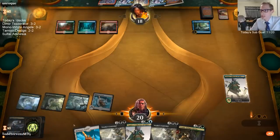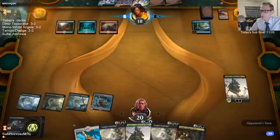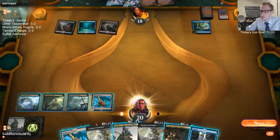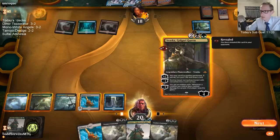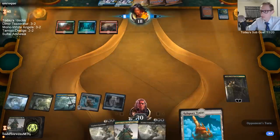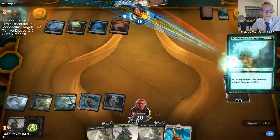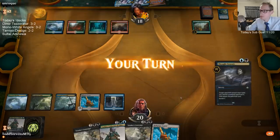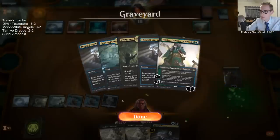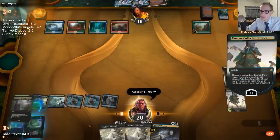Vraska Golgari Queen can destroy the Ascanta. Man, why can't you draw these Shivan Fires instead of having them right at the spot to get rid of them? Those are just dead cards. Goblin Ringleader is back. Trophy! No trophy. Alright.